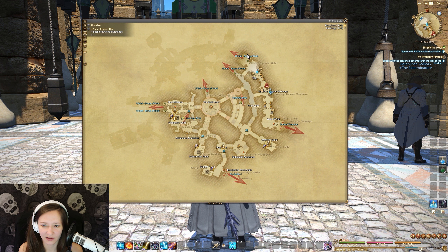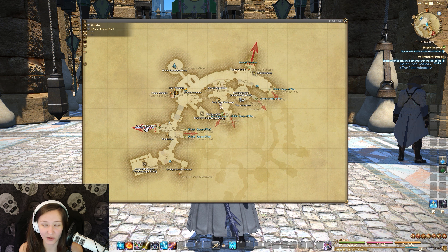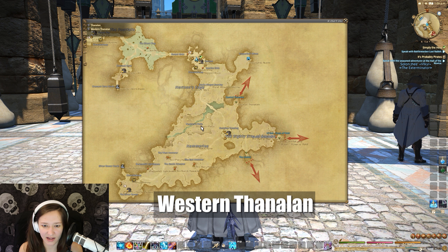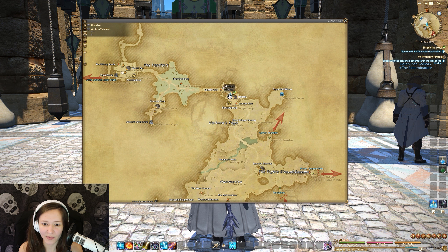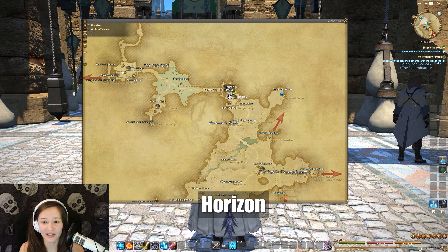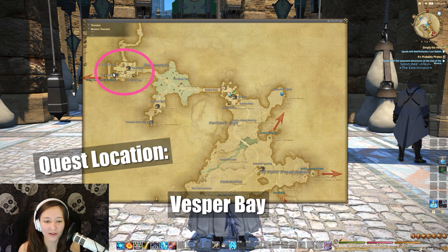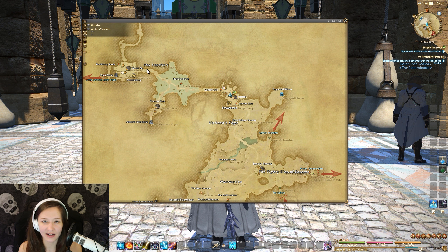So we're currently in Ul'dah. Where we want to go is actually Western Thanalan. This is the map for Western Thanalan and it goes all the way up here. You may or may not have Horizon unlocked already — if you do, go ahead and teleport there because the quest is located in Vesper Bay, which is here. We do have to walk that extra bit, which is why I said get the orange juice first rather than walking there and then having to go back to Ul'dah or Horizon and then walk all the way there again.